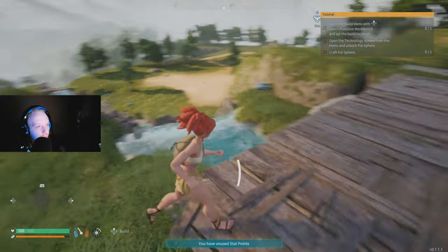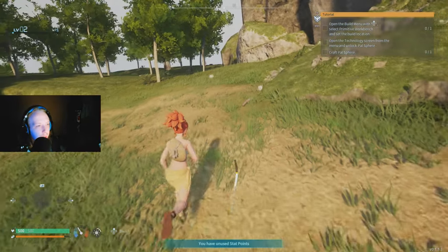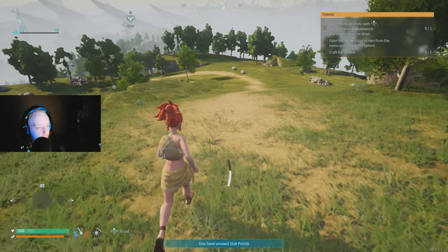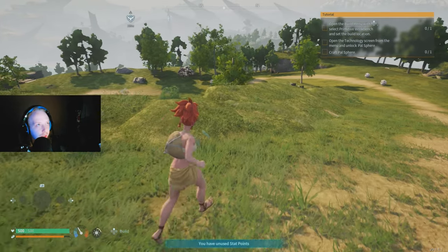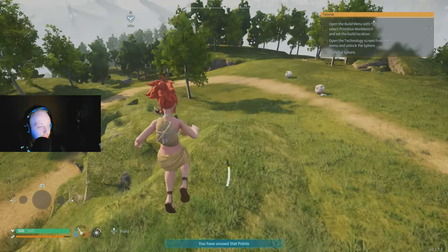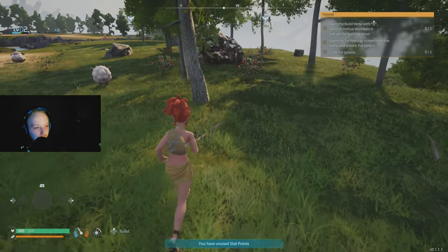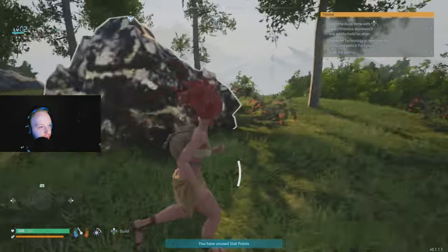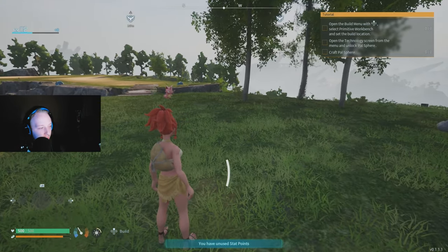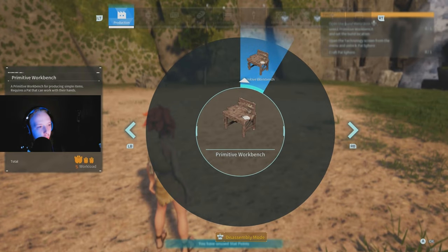As you're looking for your base location, pick up wood and stone along the way. Watch your stamina bar — if it goes completely red, you have to wait for it to build back up before running, jumping, swinging, or attacking. I also highly recommend grabbing berries. They're the easiest food source in the game. You can just eat berries and never starve — it's a really important survival tip.